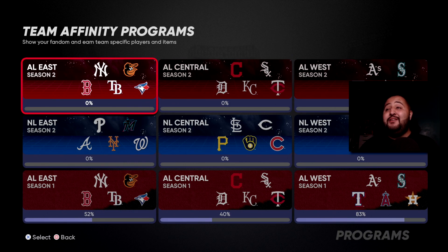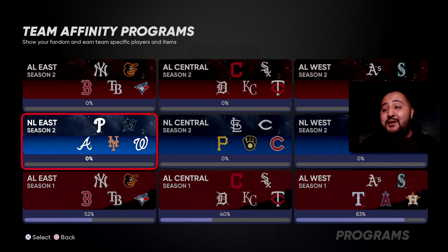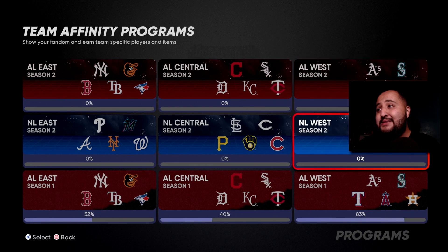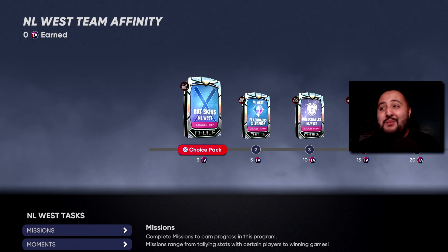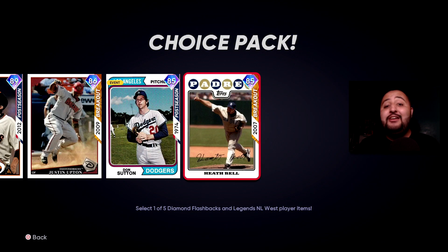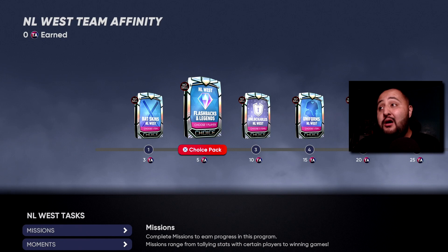So Team Affinity Season 2 is similar to Season 1 — we get 6 divisions: AL East, Central, West and NL West, Central, East. I'm going to look at the NL West since I'm a Dodger fan. We get some new badges, new flashback cards and legends, and that's for each division — there's a lot of new good cards.